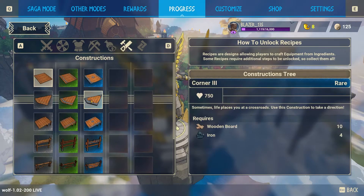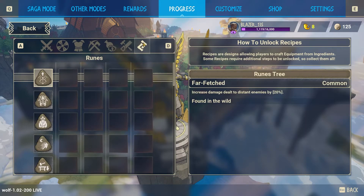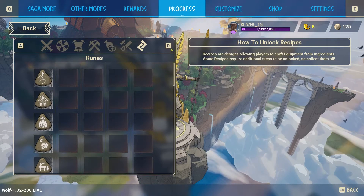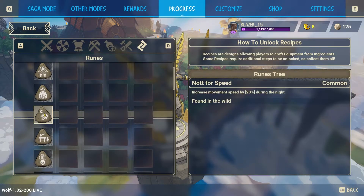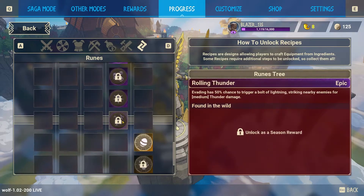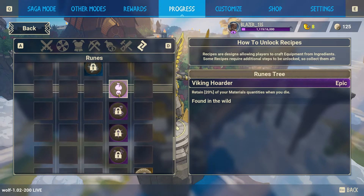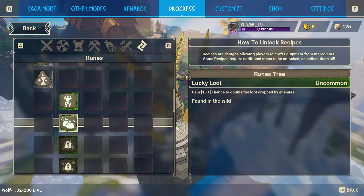For construction you can build barriers, fences, walls, ramps, corners, and ground pieces. Runes are a very important part of the game. To acquire them, go to the Progress section and open the Rune tab — most runes are found in the wild, and some are equipped at the start. I won't go through all of them individually since there are a lot, but I'll show how to equip some.